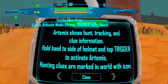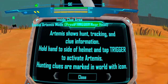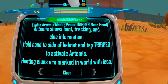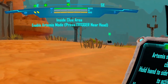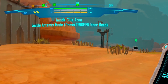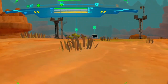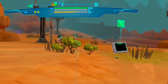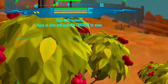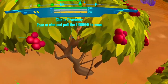Your gauntlet is equipped with the Artemis system, one of the best tools a hunter can have. The Artemis will supply needed information on your hunt, help you track your quarry, as well as scanning for clues. To activate your Artemis, hold your hand to your helmet and tap the trigger. Move to the clue that is next to that podium. Dino poop? Is that what's going on?